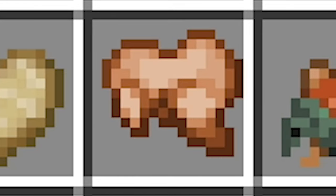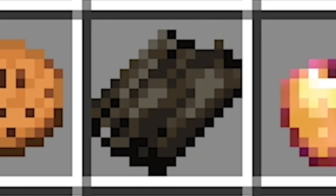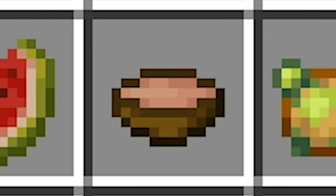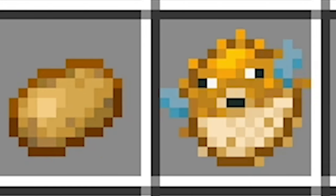Cooked pork chop, cooked rabbit, cooked salmon, cookie, dried kelp, enchanted golden apple, glowberries, golden apple, golden carrot, honey bottle, melon slice, mushroom stew, poisonous potato, potato.